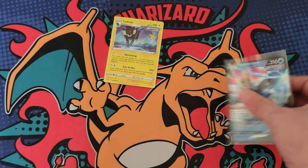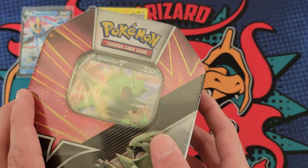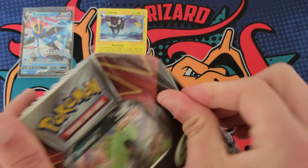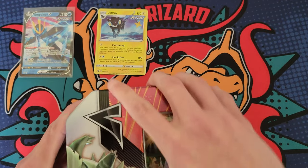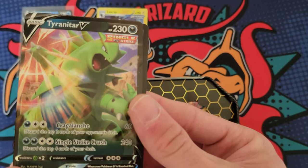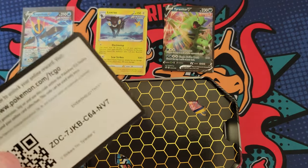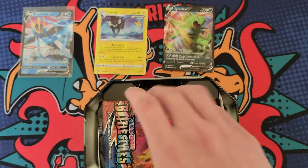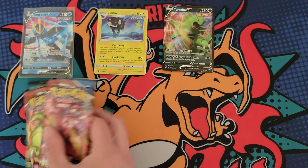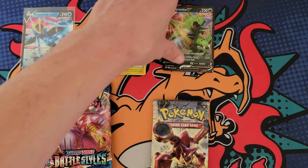We did pull a holo, but like I said at least I got this promo — very cool. I really like Empoleon and also really like Tyranitar, so I'm definitely happy to have this promo. Let's go ahead and rip this Tyranitar tin open. There we go — that is a dope artwork, super dope. Tyranitar is one of the coolest Pokemon, I don't care what anybody says. Let's get the packs out — same pack selection, we'll start off with Steam Siege again.